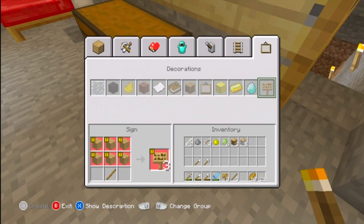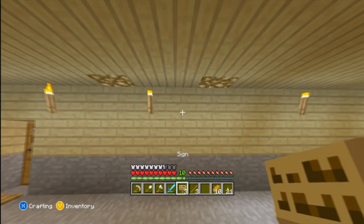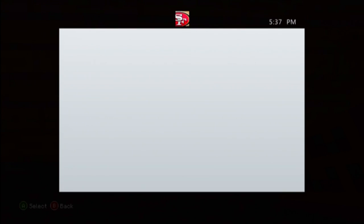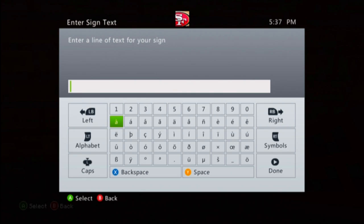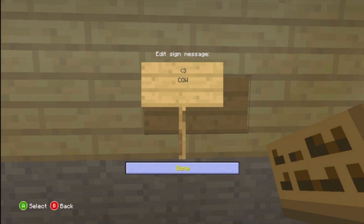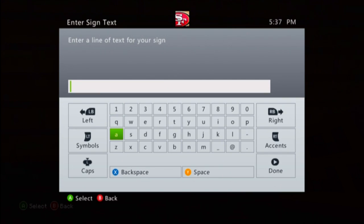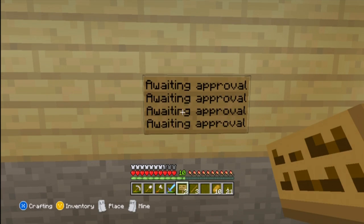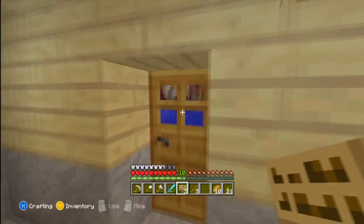Slabs and stairs can now be placed upside down, so if a staircase isn't placed the way you want, you can just flip it. There's a lot more stuff that will hopefully be added in TU12 for Minecraft Xbox 360, along with a couple more bug fixes.